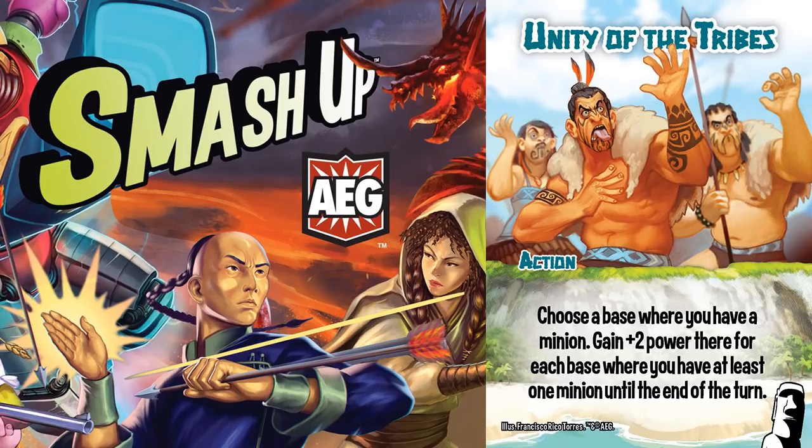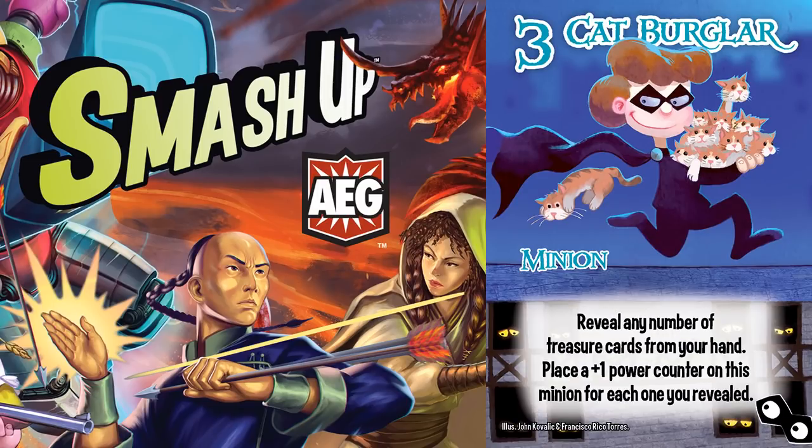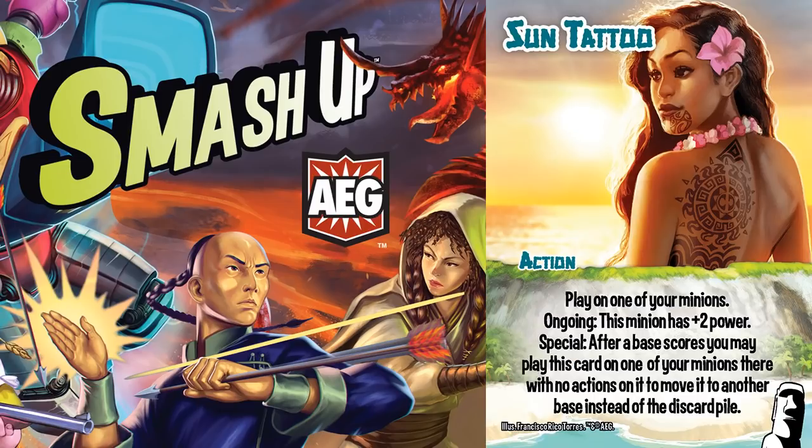They are the only two actual payoffs and opponents know that they are coming, which is why using a surprise attack is really beneficial. Wayfinder is definitely a target because of its high power counters, but so is Cat Burglar — Wayfinder limits the bases you can attack, but Cat Burglar can just be played. This is also a chance to use Dungeon Rulebook to destroy the first Sun Tattoo to open a spot for the second. As long as you don't need that 2 power immediately, it will be replaced.